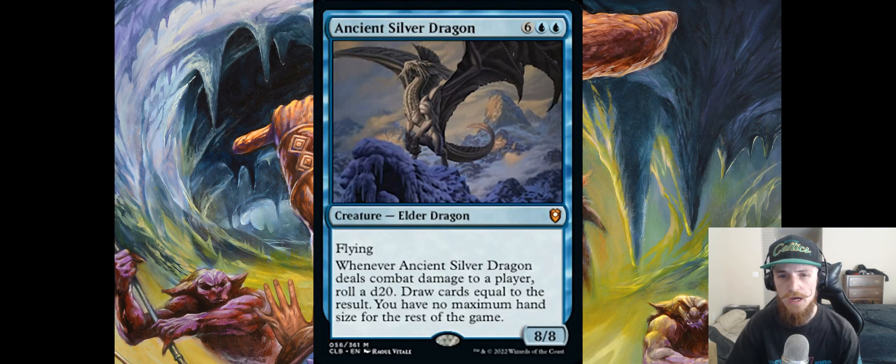I'd say this is above average — probably number two on the list out of the five, with the white dragon at number three. This one's pretty situational because the mana cost is so intensive.